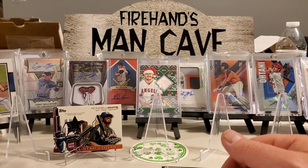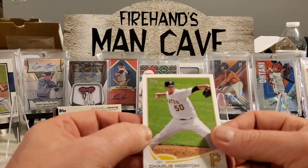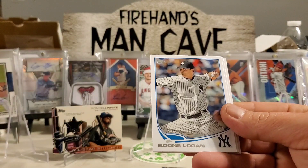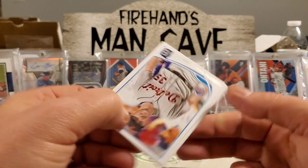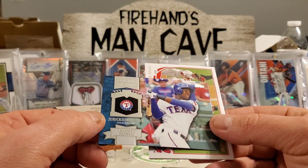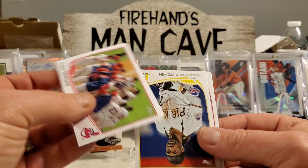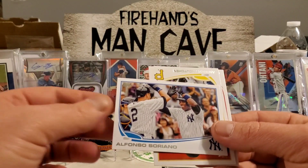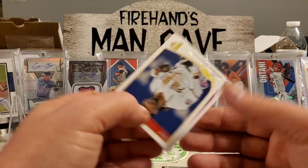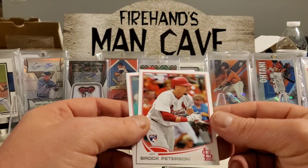Next up, 2013 Topps Update. We're looking for Charlie Morton, Chris Getz, Boone Logan. There's a Justin Verlander All-Star Game card — that's pretty cool. We got a 'Chasing History' Profar leadoff homers card. Yan Gomes, Alfonso Soriano and Derek Jeter together — that's pretty cool. Andrew McCutcheon, Allen Craig, and Brock Peterson. Not much going on yet.